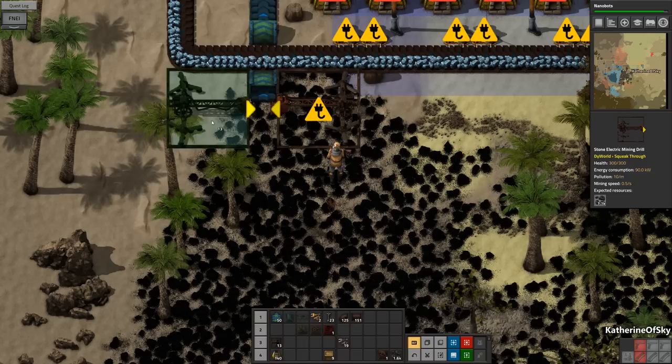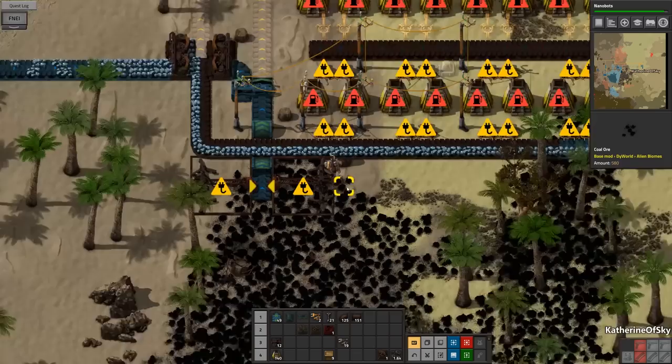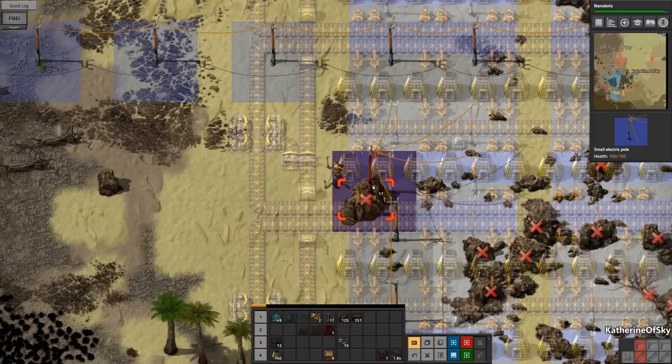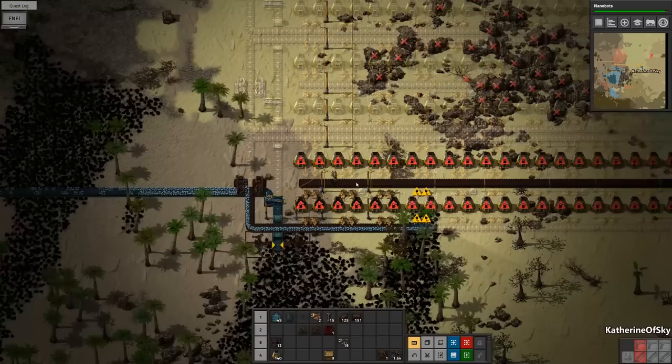We want to just take these machines — there we go, we can put down as many furnaces as we want, we have quite a few of them. In fact we could put them all if we really wanted to. Let's just run along here and get that sorted. It's just important to get a few of these running for now. Okay and then here we can have output as well — looking pretty darn good.